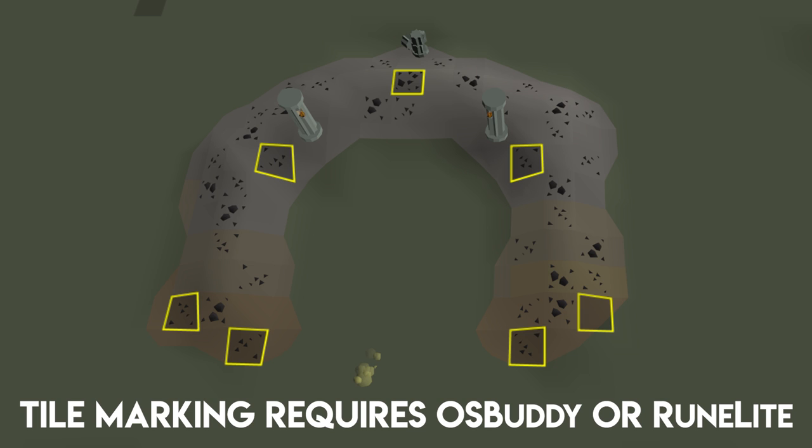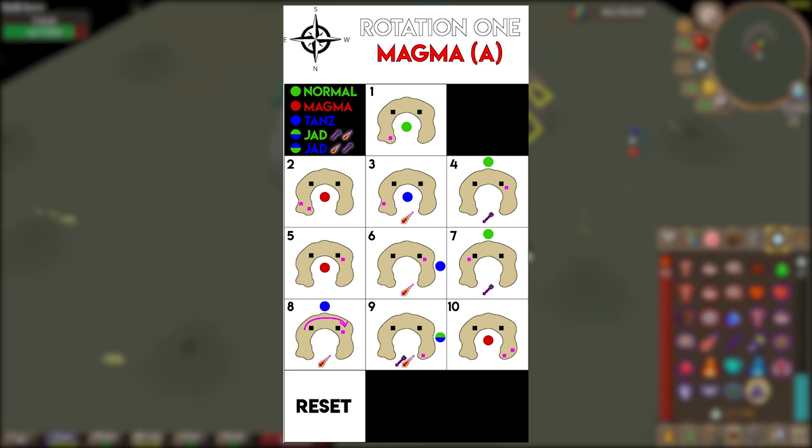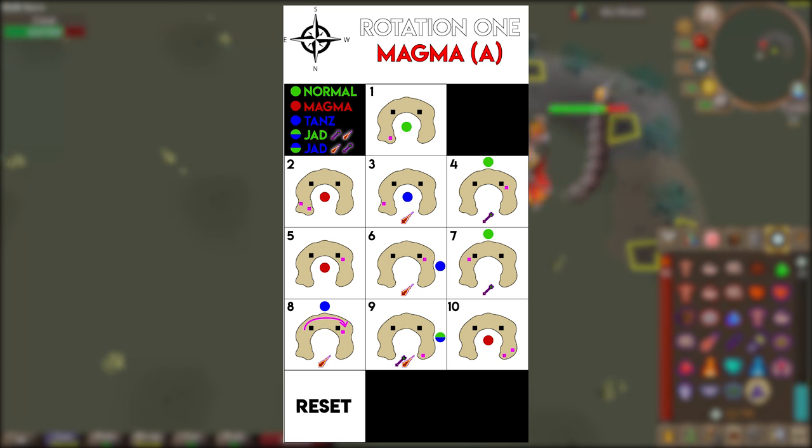Now I want to show you what my Zulrah island looks like. I have several tiles marked, and you're going to want to go in and mark all of these tiles before you start killing Zulrah. Go in, mark all the tiles without fighting Zulrah, then teleport out and return when you're ready. I have guide pictures made to go along with this video — they're all in the description below and you can download and save them. On screen now you can see rotation one, magma A. At the top left is a small key showing: a green dot for the normal/range form, a red dot for the magma/melee form, and a blue dot for the tanzanite/mage form.